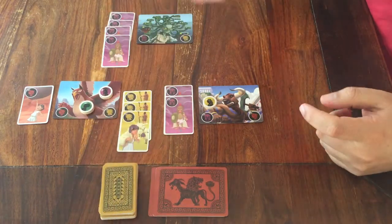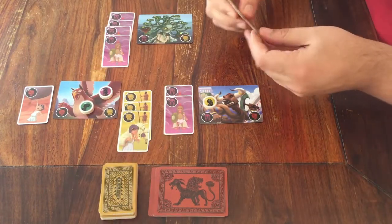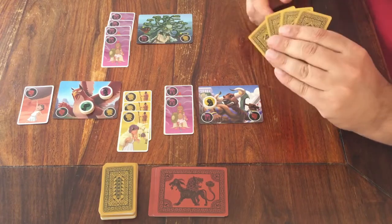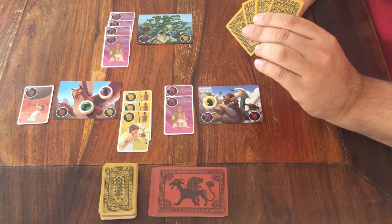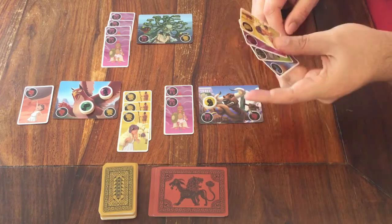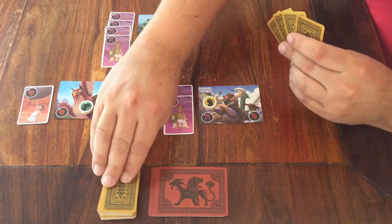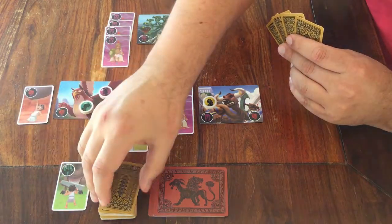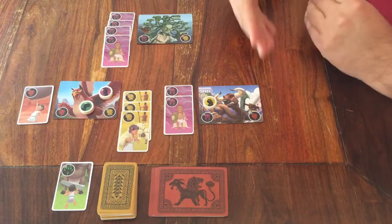So how do you play the game? What do you do when it's your turn? When it's your turn, you must do one action. You have a few options to choose from, but whatever you do, it will always result in at least one card getting discarded. When you're done, the player to your left goes next.